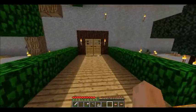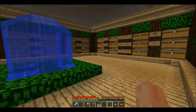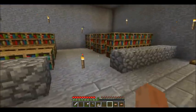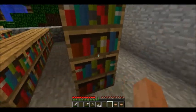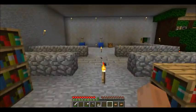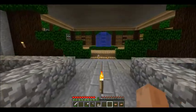In here is the storage and everything else room. This side is storage — I think I've showed this off before. This will be the enchanting slash library. This will be the alchemy lab.